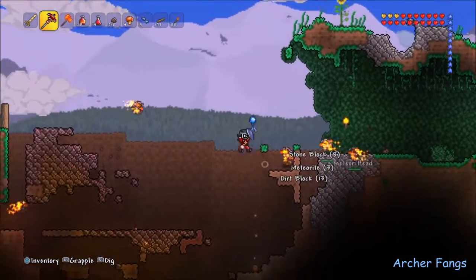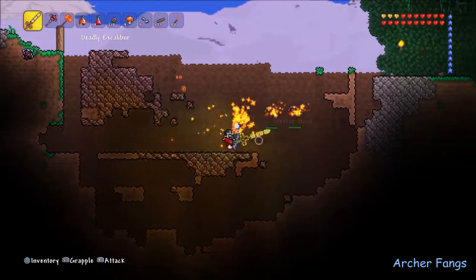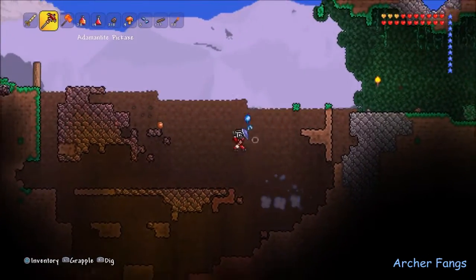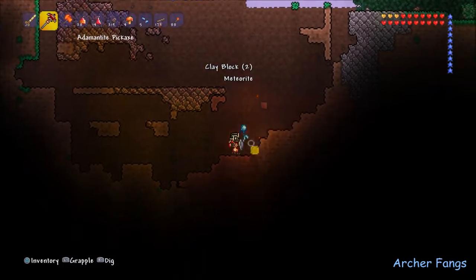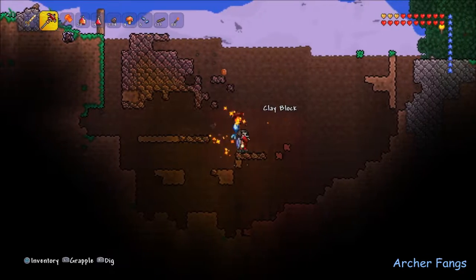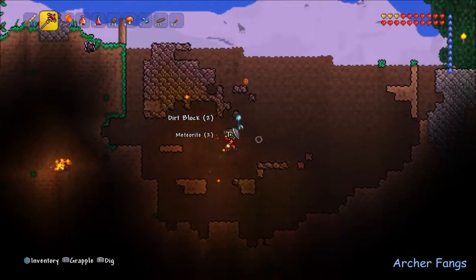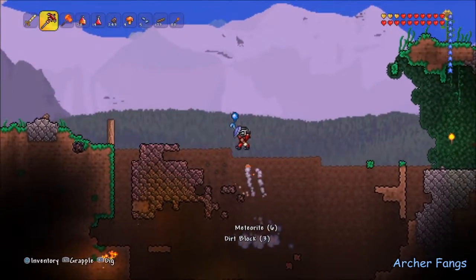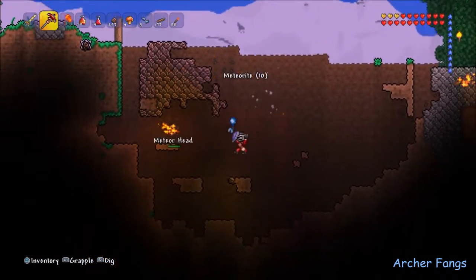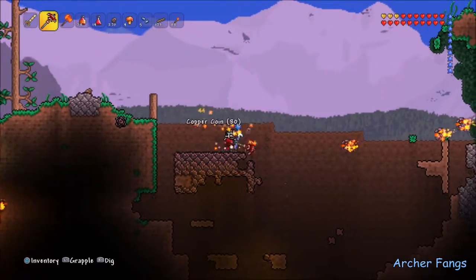I didn't have the summoning item with me or anything — I just kept swinging my sword at slimes. Then I heard the boss music and I'm thinking, is it a goblin army strike? I managed to see the prompt before it disappeared and it said 'King Slime has awoken.' I'm like — what? You've got to be kidding me, how?